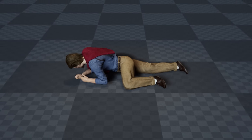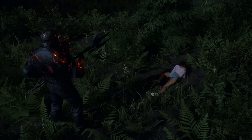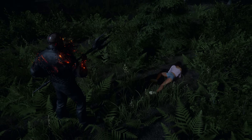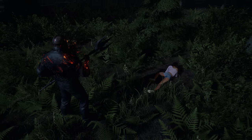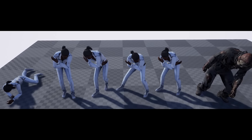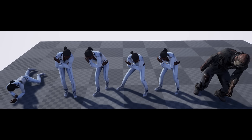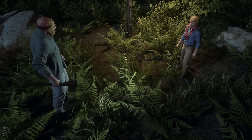Counselors will crawl when about to die. Jason can still slash you, but once the counselor's health gets low enough, they will begin to crawl. And Jason can't slash a counselor once they're crawling — so Jason will have to pick counselors up off the ground and do a grab kill on them. I'm really curious what you guys think. Do you like this change?